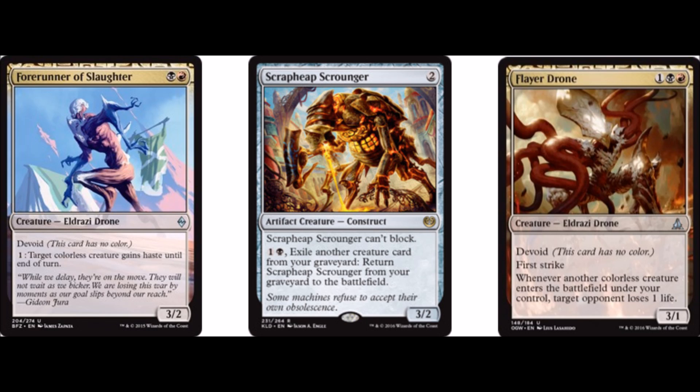Moving on, we have 4 Scrap Heap Scrounger. This is just a very good threat. Even when you're not playing to specifically set it up, creatures die all the time, so there's almost always something for you to sacrifice for it. It never feels good to waste a removal spell on one of these guys, so it's very good. It's a playset in this deck.